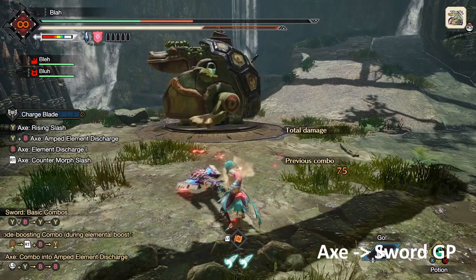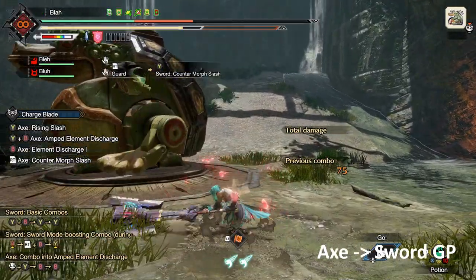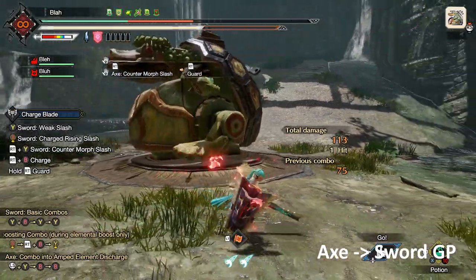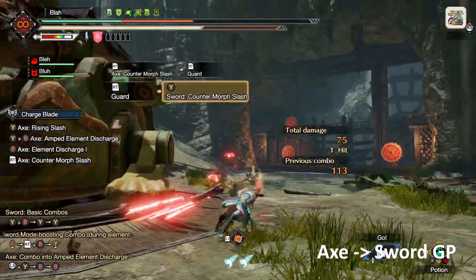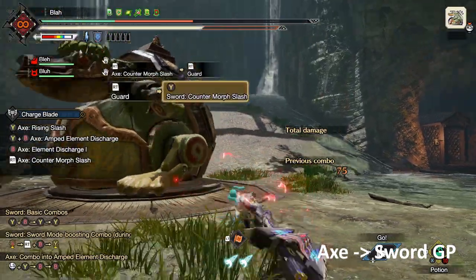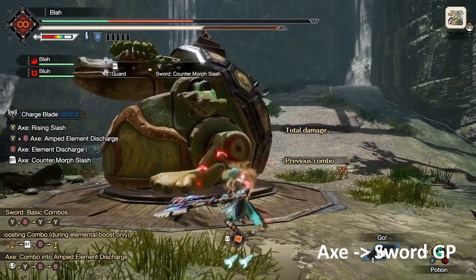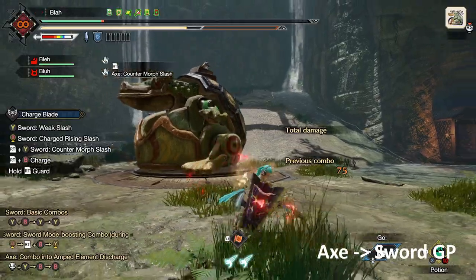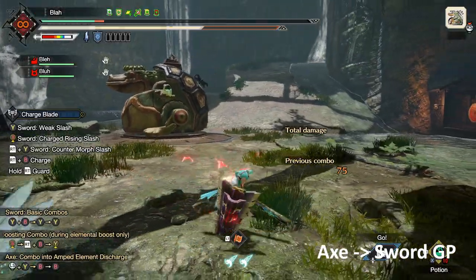Finally, the last guard point is when you're in axe mode and you do a morph into sword. I'll go over how to escape axe mode later, but this one is primarily used for getting back into sword and shield mode very safely. This guard point animation is super generous — you can start it up unbelievably early and you'll probably hit it. It's mainly used to get back into sword and shield mode, but it's got a very generous window.